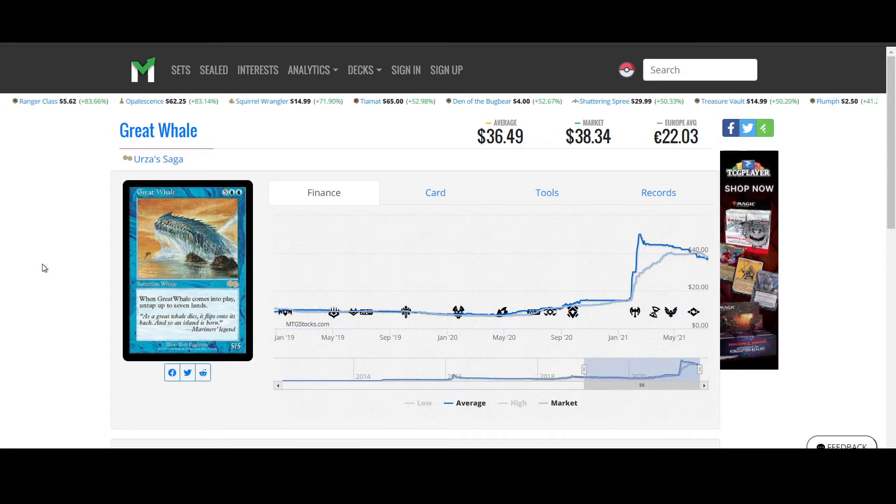In fact, this is even more broken than Ghalta or that 9/9 dinosaur where when you cast it you untap all the lands. Because Great Whale literally says when it comes into play — if you blink him you can untap all your lands. There's a blue card that does it for two mana, then you pretty much have infinite mana and can just spiral out of control from there, while the dinosaur does not have that chance.